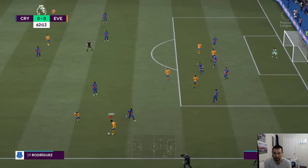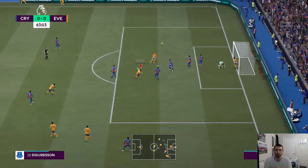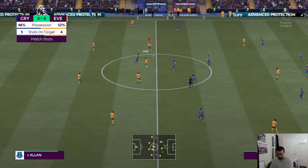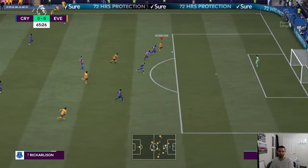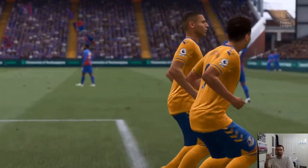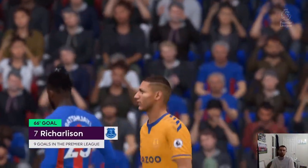Come on boys, second half. James gets it back with a beautiful touch, plays it into Coleman who whips one in - that's a beautiful cross, ricochets off the bar and Sigurdsson destroys it over. Beautiful play by Calvert-Lewin to Richarlison - boom! Richarlison and Calvert-Lewin again - the goal was coming for one of the two teams and it was thankfully us. Let's go boys! Great play by the boys - that's nine for Richarlison in the league.